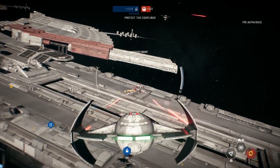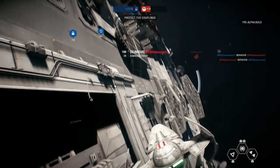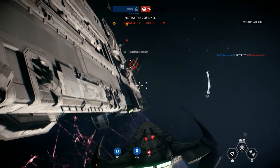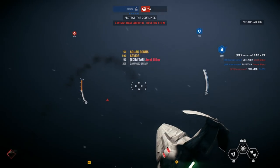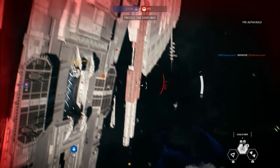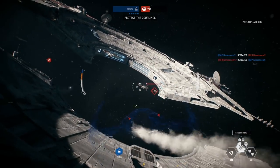The Star Destroyer's shields remain intact, but the dock lamps powering them are vulnerable — we must defend them. A Mon Calamari battle cruiser has jumped out of hyperspace. We can't afford to engage it directly. Keep up defenses and hold for reinforcements.